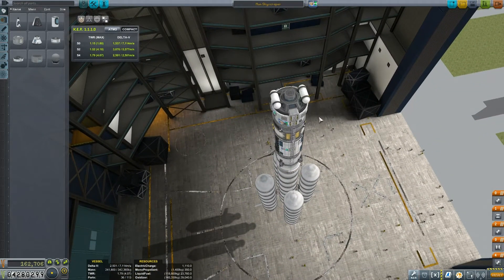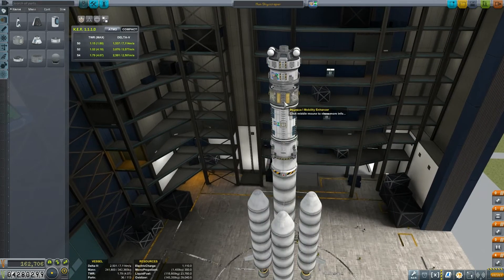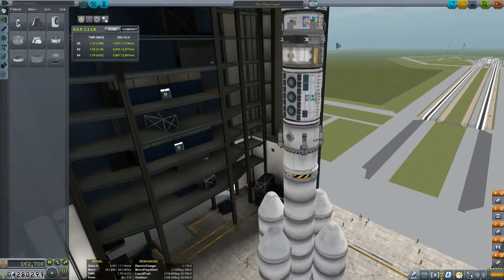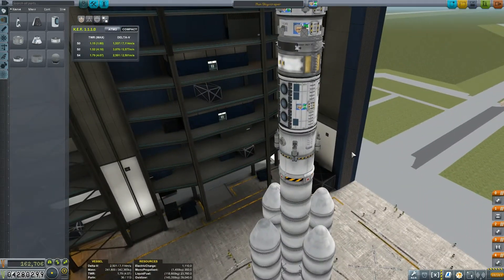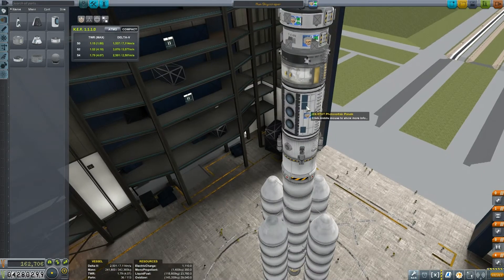We've got monopropellant tanks — they look like mystery goo. We've got loads of solar panels; we can now use the extendable ones. I've got some RCS because it's a bit unwieldy to control. I've got a ladder that goes all the way down from the top, and then a little extendable ladder down here that reaches to the ground. And some solar panels there.